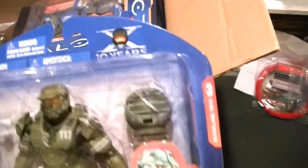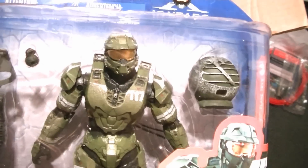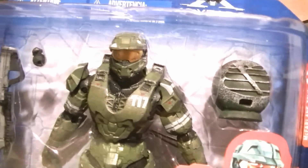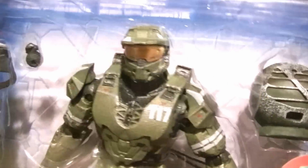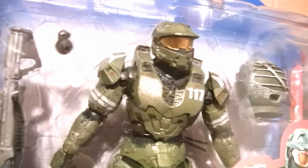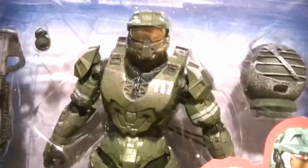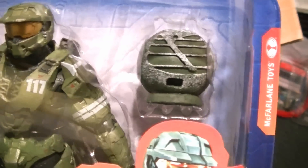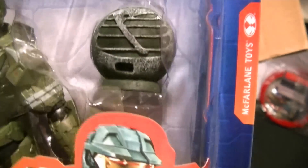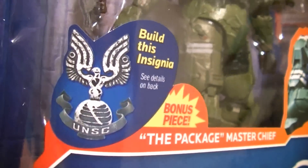Next up we have the Packaged Master Chief — if you don't know where this is from it could be a misleading name, but this is from the Halo DVD Halo Legends. This is the character of Master Chief in one of the mini episodes, in more of an anime style suit of armor. I actually really like this sculpt, it looks really cool. He comes with an assault rifle, a frag grenade, and the sphere from the UNSC logo — I think it's supposed to look like the Earth personally. Really cool looking figure, we'll get into him in the review later.